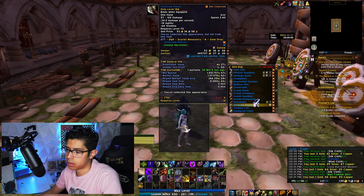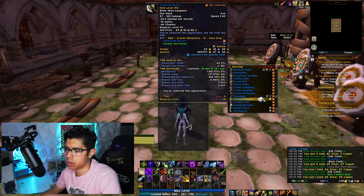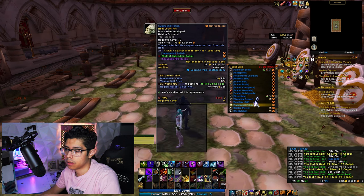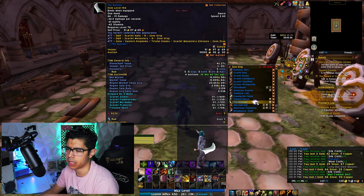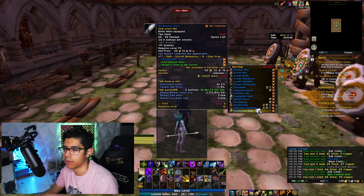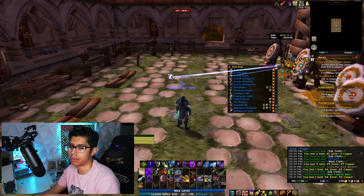The Scarlet Gauntlet is 500k. Silver Blade — not a lot of information, 2.1k gold market value. Steel Claw Reaver. Sunblaze Coif. Swamp Chill Fetish — over 900k. There's also items at 1.4 million and 2.1 million. Tainted Pierce — over 500k. The Butcher — a very common rare item to drop. Warchief Kilt at 5.3 million. Watchmen Pauldrons at 2.8 million. Wind Reaver Staff at 2.3 million. So yeah, 26 rare items — and you can also get World Drops from the chest.